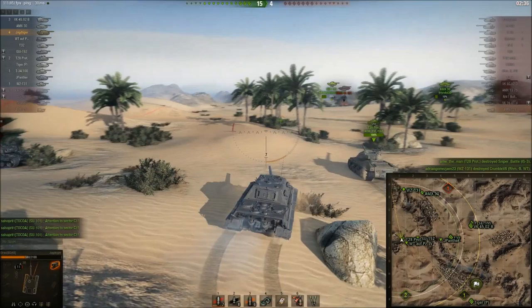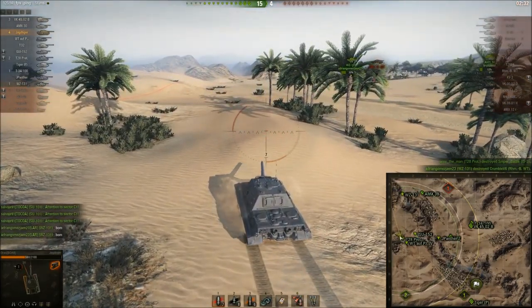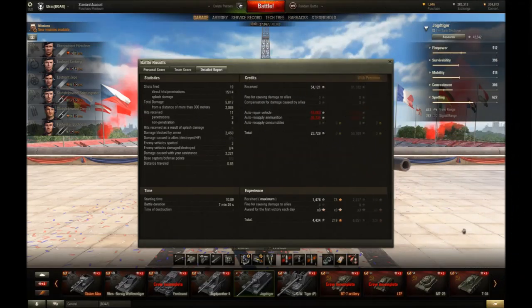Just before I can take him out, he gets taken out by someone else. That was 15-4. Here are the results — that was a nice game in the Jagdtiger with a stock gun. I also managed to get Scout duty and High Calibre. Topped for damage and XP with 5,817 damage, and that was almost 2,500 points blocked by my armour as well. Good game.